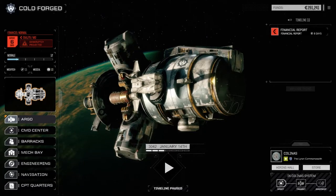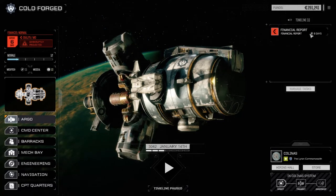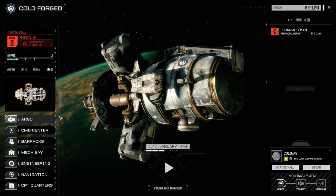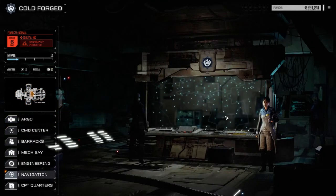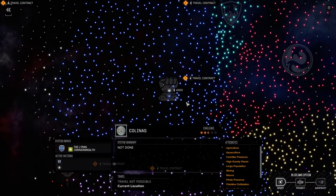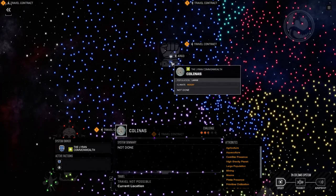Hey everybody, welcome back to another episode of Rogue Tech Cold Forged. We've got all our mechs repaired and we've jumped systems to Colinus — took us 12 days to get here, which wasn't too bad. Let's have a look at the map real quick so you can get an idea where we are. We started over here, moved our way along, came up here, came back, and we're just sitting right here right now.